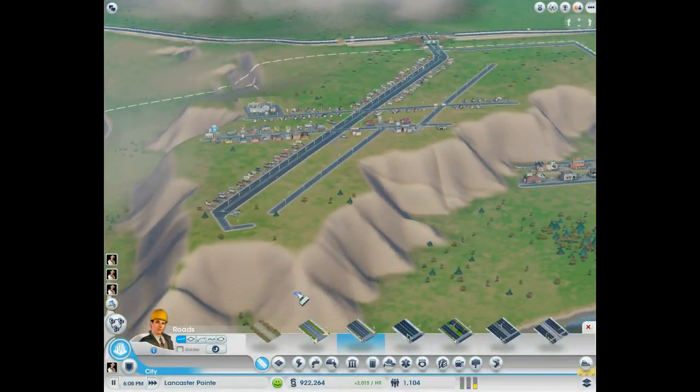So this is Lancaster Point. I've already set up a little city here — the beginnings of what will become a great empire. Lancaster Point is built around this giant plateau thing.